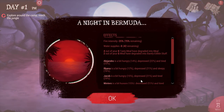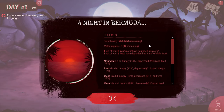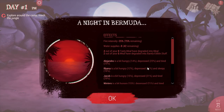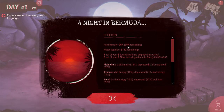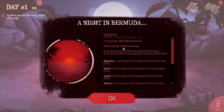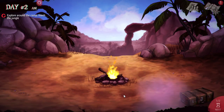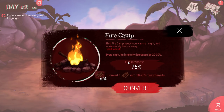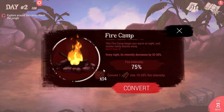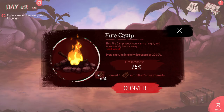So here are the overnight effects — depression and hunger will increase. It gives us values for our water supply and fire intensity. Fire intensity is at 75%, and you can convert wood to sustain it, but I'd rather not waste wood resources early on. Wood becomes easier to get later, but in the beginning, not so much.